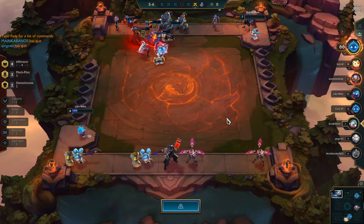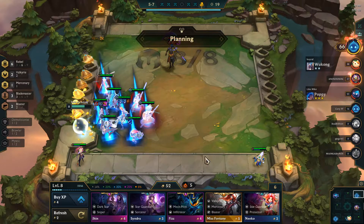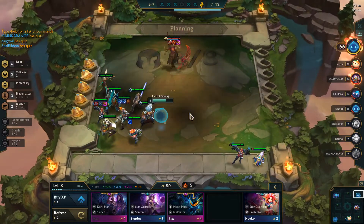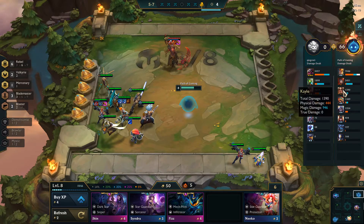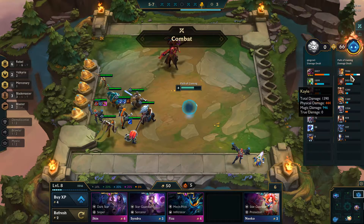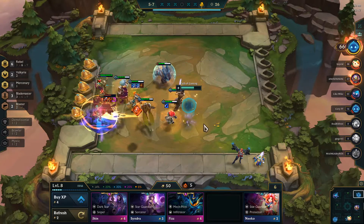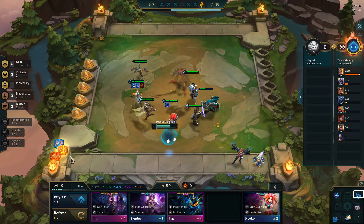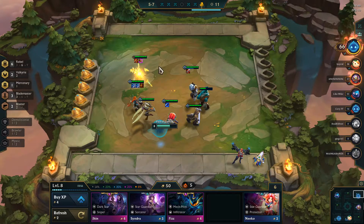I believe we've basically secured a top 4 spot. I don't think we can be worse than 3rd right now. There's another MF - we should take the MF and that's full items. Kale is doing a decent amount of damage so we can put those items on Kale - that'll be the best course of action. This can go on Yasuo since he does a lot of physical damage. Perfect damage for Kale.